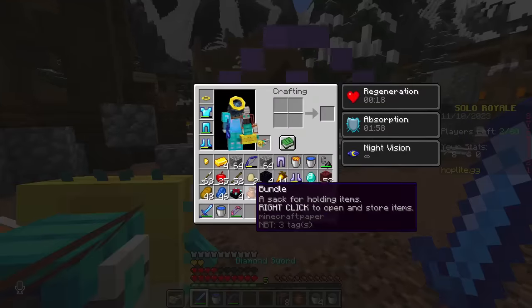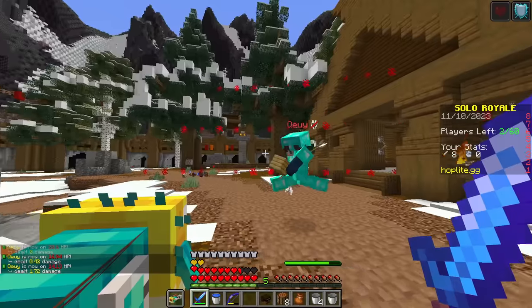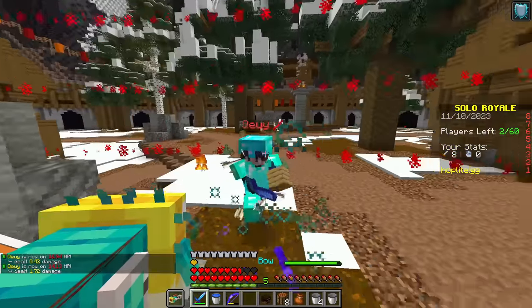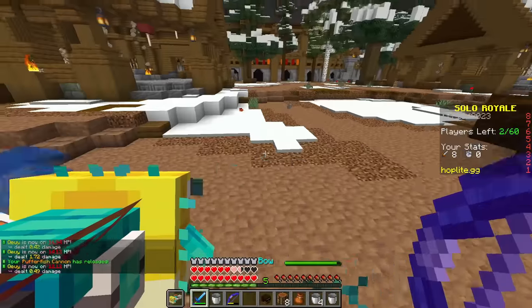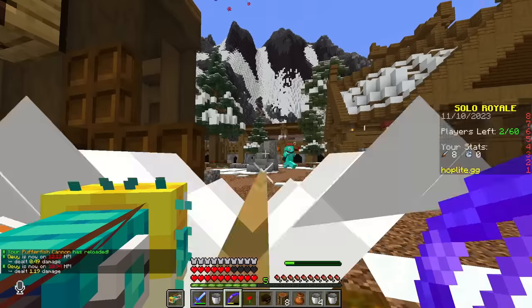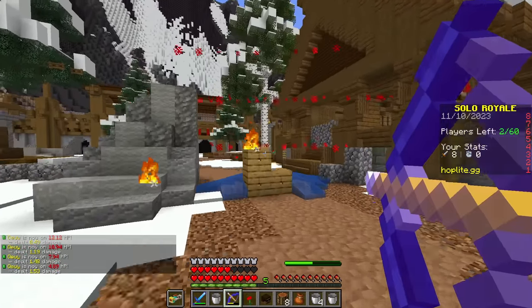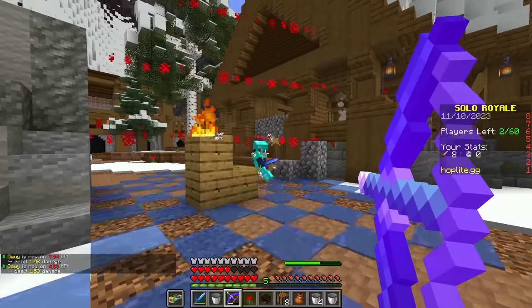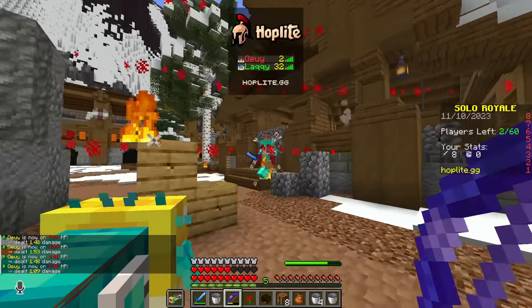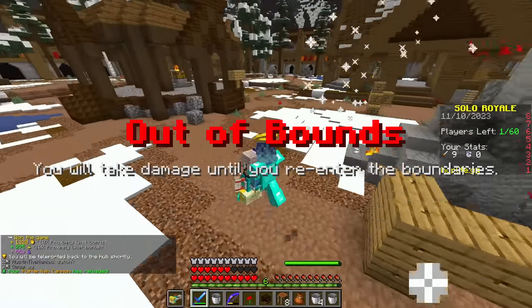I'm going to make a gapple just in case, but yeah, I don't think this guy has any more healing at this point. This is what you deserve, bro. This is what you deserve. You're dead, brother. Goodbye. Good fight. And that is why the Pufferfish Cannon and flame is the most overpowered combo in Hoplite Battle Royale.